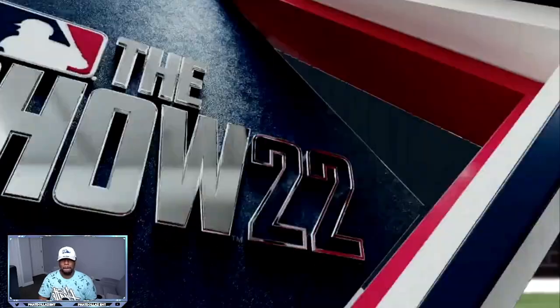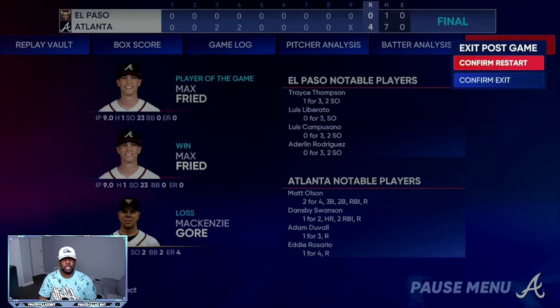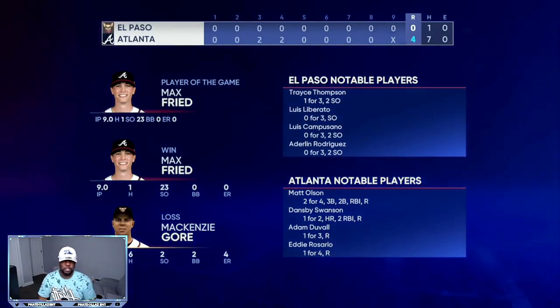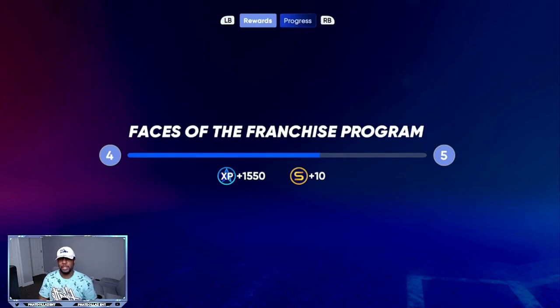What I mean by backing out is coming right here to Exit and then you can go Confirm Restart. As long as the servers don't go down, your XP will count. So for that one we're going to exit out, come back to the main screen, and you should see your XP tally up. We only got 1,550 for that one. If you use the back out and restart method, you should be able to get this done in about six to eight minutes.